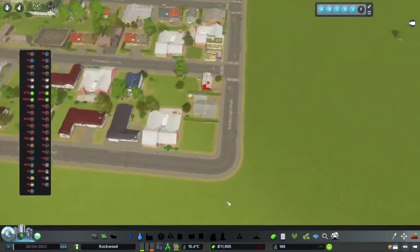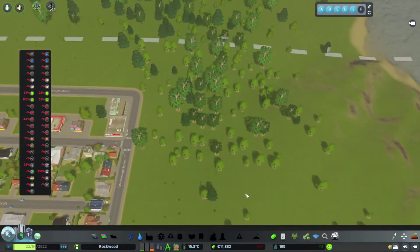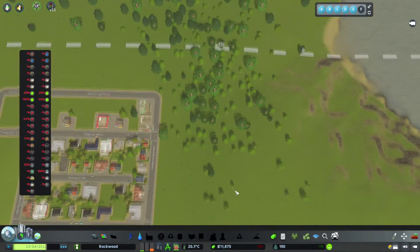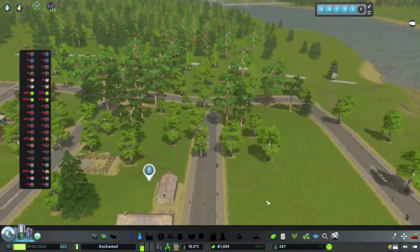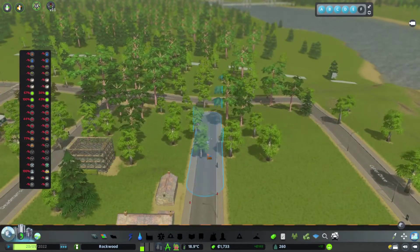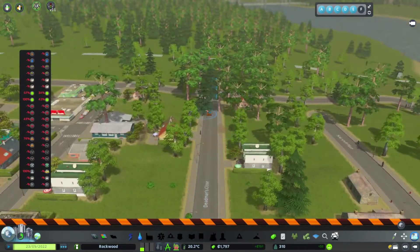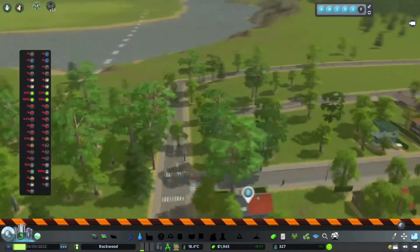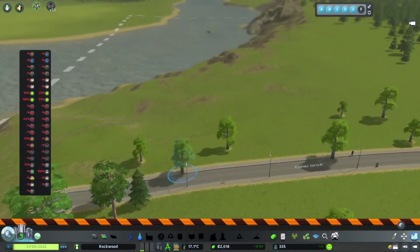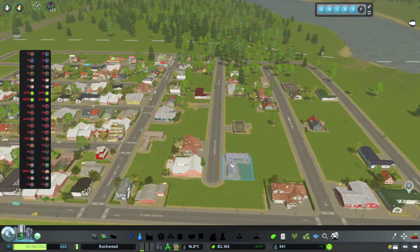We've got a Yakku, a Go Nuts for Donuts, and a Pop and Soda shop. We've got some very nice houses going in and people are loving our new area. It looks like we're going to need some more - yeah, that's about full up.